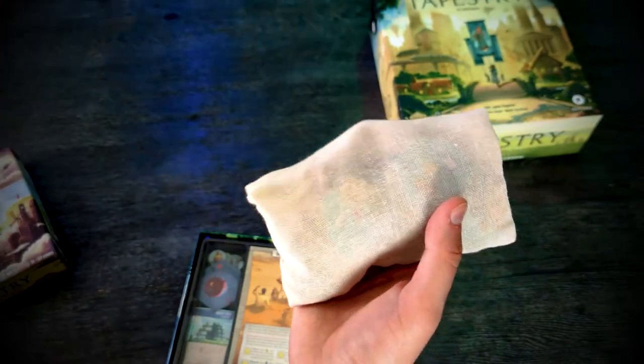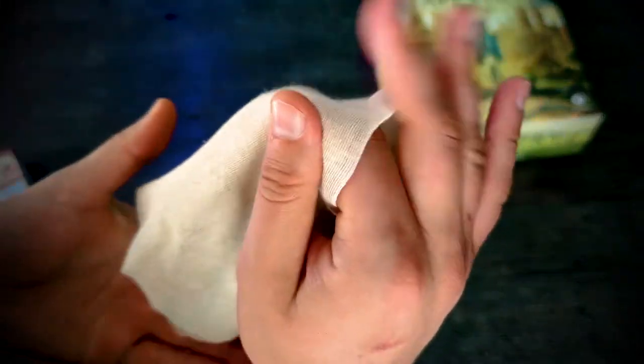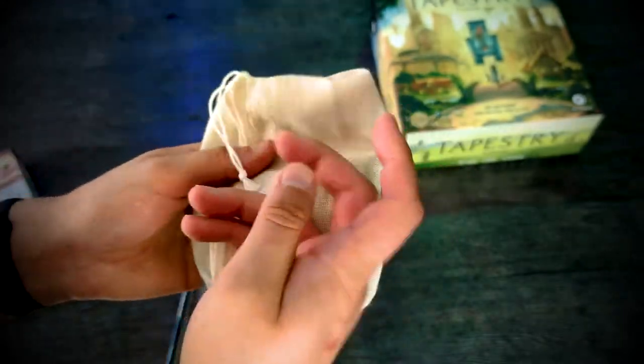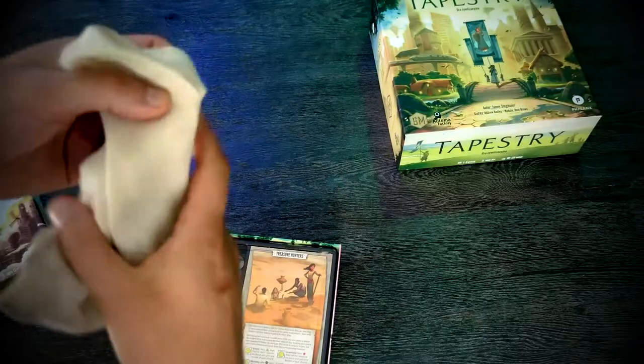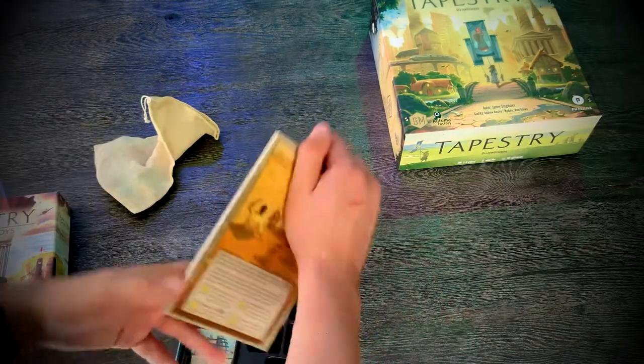Next is a bag — a linen bag. I already have my tiles inside it, so it doesn't fit back in the box, but I love it. It's so cool. I've never seen a linen bag in any game before — it's a very cool add-on to store the tiles you draw randomly.